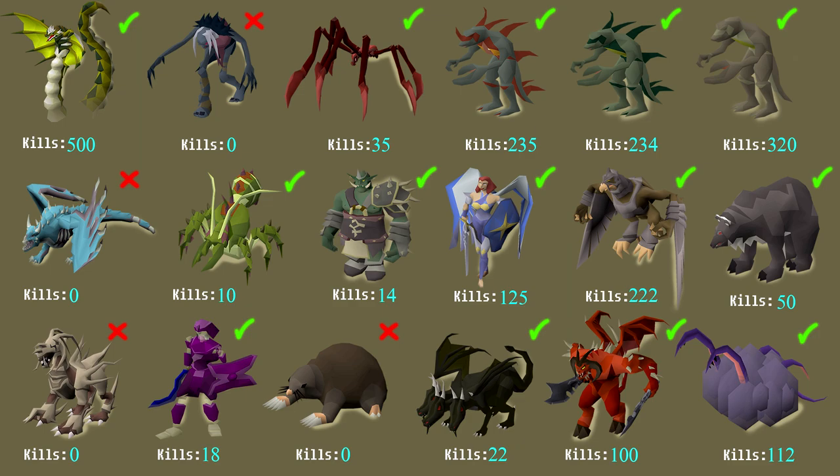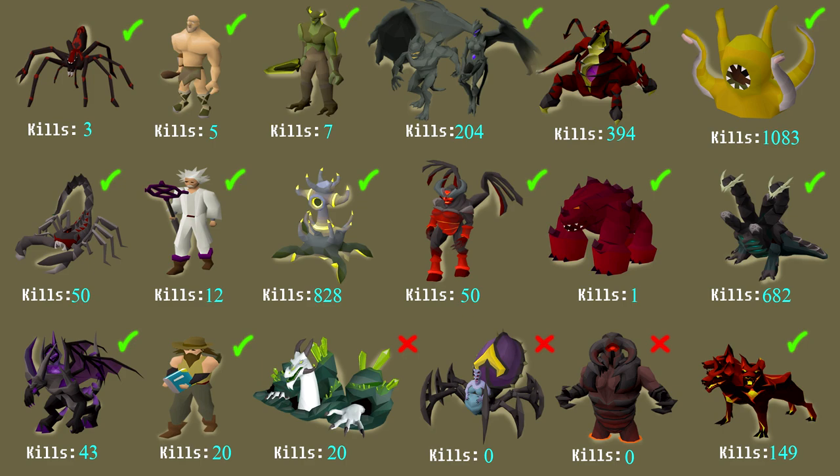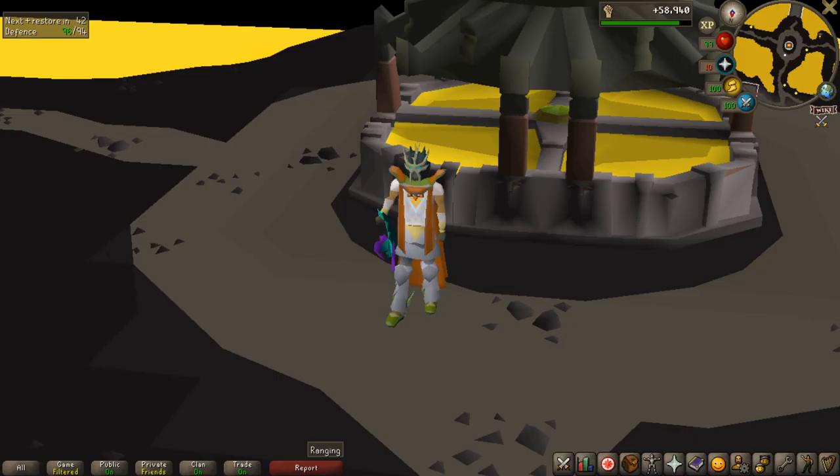Let's recap the progress slides. We added 50 Callisto kills and completed that log from 0 KC. We added 42 Kree'arra kills and 22 Kril kills going from 78 to 100 KC. Bosses still left to complete include Giant Mole, Corporeal Beast, Waterbirth, and the Nightmare. For the second slide we added 5 Chambers of Xeric KC — I'll only count it complete when I get a purple or do a deathless Olm. We also added 192 Thermonuclear Smoke Devil kills. That's it for this video — I hope you enjoyed it, please leave a like. That was some crazy luck at Kree'arra and completing the log at 186 KC is insane. See you in the next one!